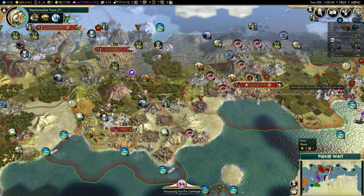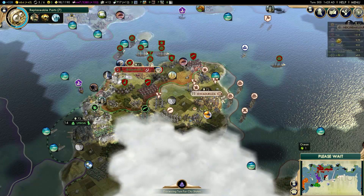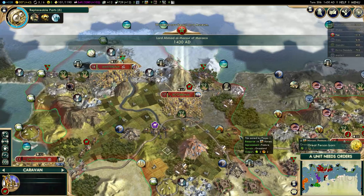I need to save 900 faith for the research lab in Amsterdam. And I should be able to unlock Scientific Revolution before the next research agreement after the one with Venice.